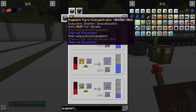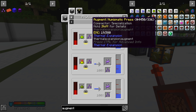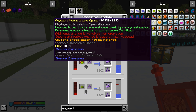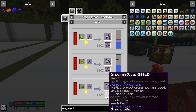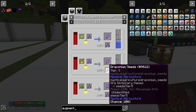Looking at the different augments for the phytogenic insulator - we have three of them. None of them provide duplicate seeds. One is a chance to not consume fertilizer, one allows trees to be grown, and the third provides a minor chance to not consume fertilizer for non-fertilized inputs. All of these have 100% seed return so we would never gain extra seeds from this.